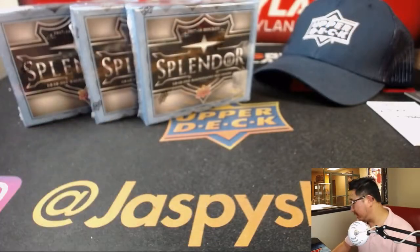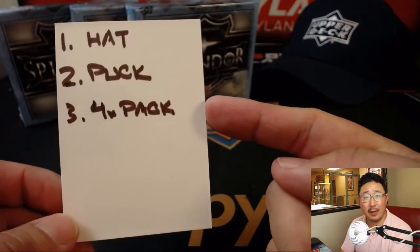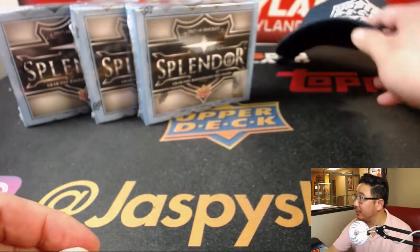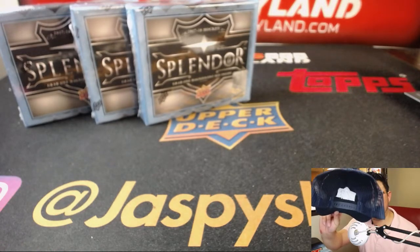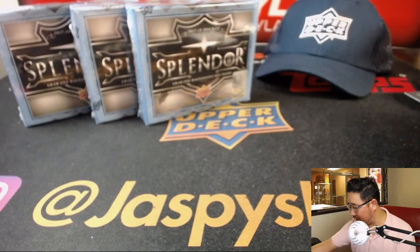And there are our final three boxes of Splendor Hockey. We're also doing a little giveaway — a hat, a puck, and four packs. At the end of the break, I'll randomize the original 25 names. Name on top will get this navy blue with white stitching, mesh, snapback cap with the Upper Deck logo on it — for obvious reasons, it's an Upper Deck break.